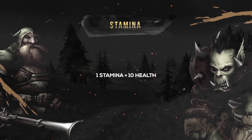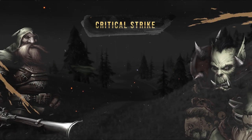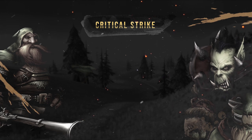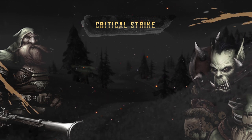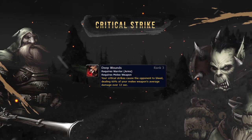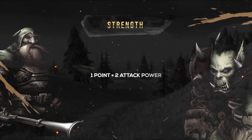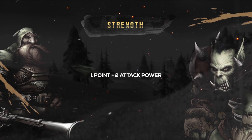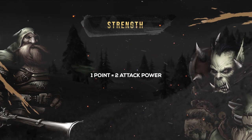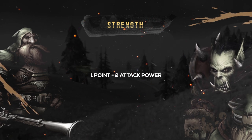Every point of stamina you get equates to 10 hit points. Next is Critical Strike. Now this is king for Warriors. Critical Strike means double the rage on melee swings resulting in you then obviously being able to spend more rage. On top of that, Critical Strikes also proc your deep wounds. Following that is strength. Strength gives you attack power at the rate of 1 strength equating to 2 attack power. Attack power just then flat out increases your damage, and you'll often find an abundance on your gear. As a Warrior, strength is your primary damage stat.